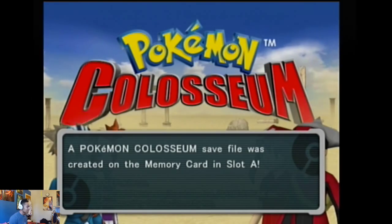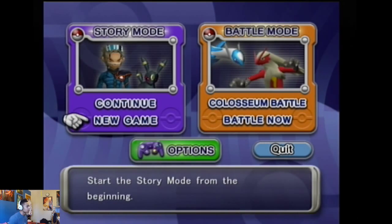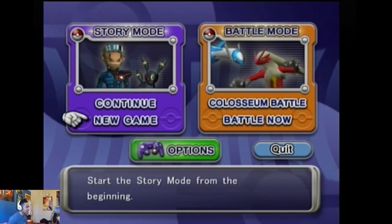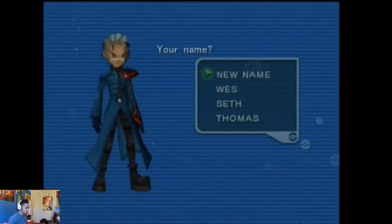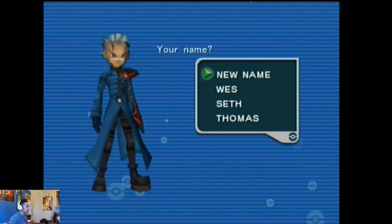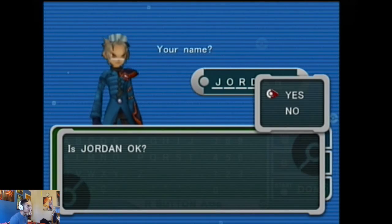Okay, we've got Story Mode and Battle Mode. Obviously we're gonna start a new game. That's pretty cool — Battle Mode. I know you can import your Pokemon from the Game Boy Advance, I think from Ruby and Sapphire. Anyway, for our name — I'm not sure what the character's name is supposed to be, so we'll just use our own. My name is Jordan, so I guess we're going with that. This one's just about right for me.